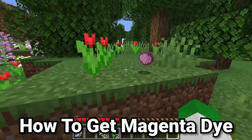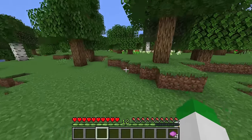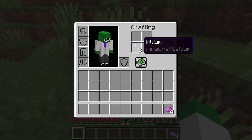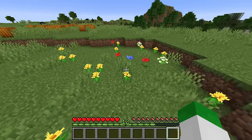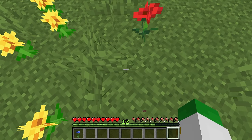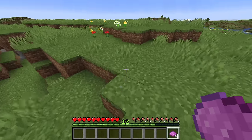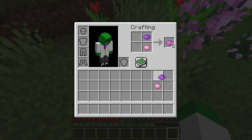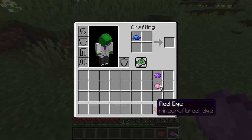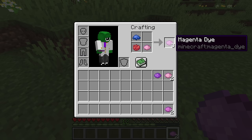What about magenta, a variant of pink? The first method of getting magenta is with the lilac — one lilac turns into two magenta dye. The allium can also be turned directly into magenta dye. There are three different crafting recipes: the first requires one blue, two red, and one white dye, giving you four magenta dye. You can also combine one pink dye and one purple dye to get two magenta dye. Or having red, blue, and pink in the crafting grid gives you three magenta dye.